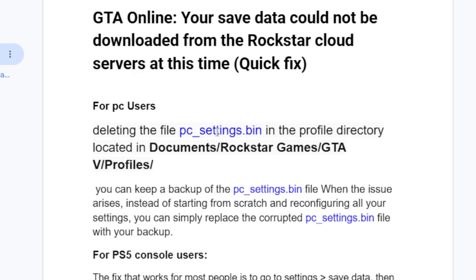The PC settings dot bin file can be located at: Documents > Rockstar Games > GTA5 > Profile. Go to your Documents on PC, then select Rockstar Games, then GTA5, then the Profile folder. After opening the Profile folder you will find the PC settings dot bin file. Delete this file, then relaunch the game and your issue will be resolved.